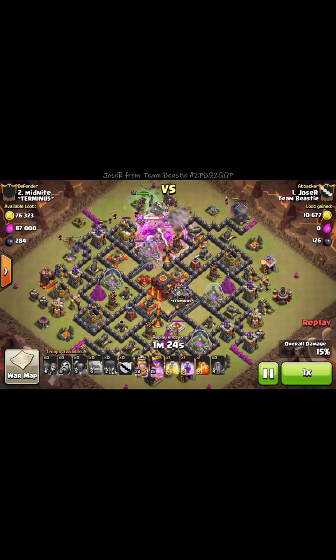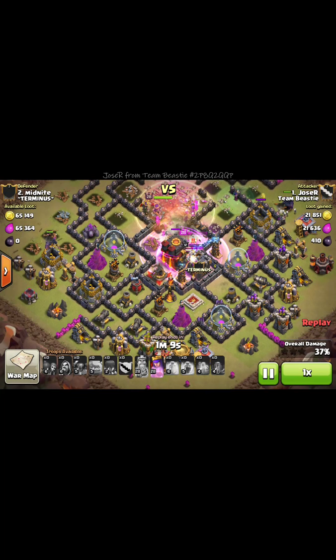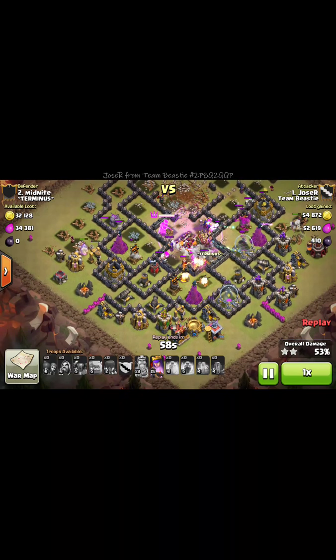Drop the rage to help out and get that single-target inferno. Drop the poison spell. Troops are going in, my king is going in. Rage up my king, drop another rage in the center. Have a Pekka with some skellies and a wizard going around the outside, and another Pekka going around the other outside, witches in the middle going crazy. Have my queen's ability and Warden down.